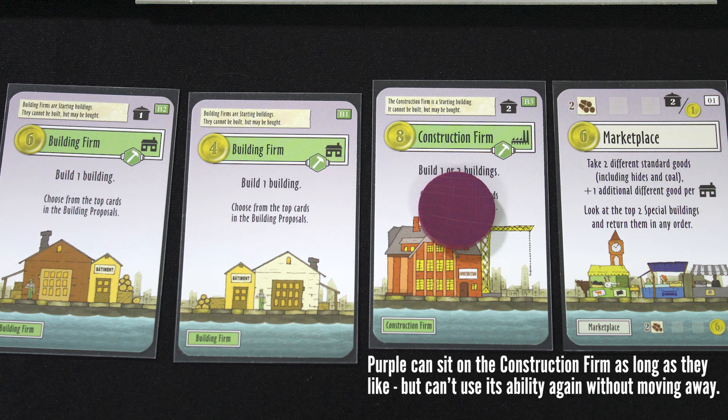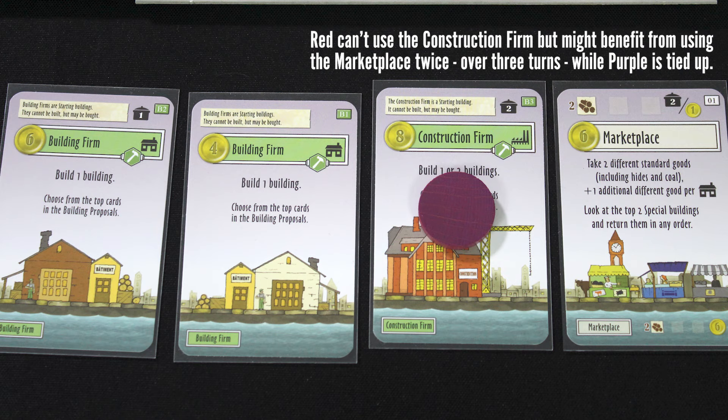How many buildings could a building action build if a building action could build buildings? One or two. Worker tiles never reset, so you can block others from using a valuable building for multiple turns, but you can't use the same building on consecutive actions.